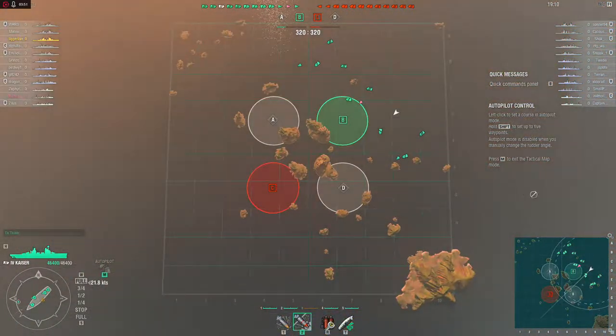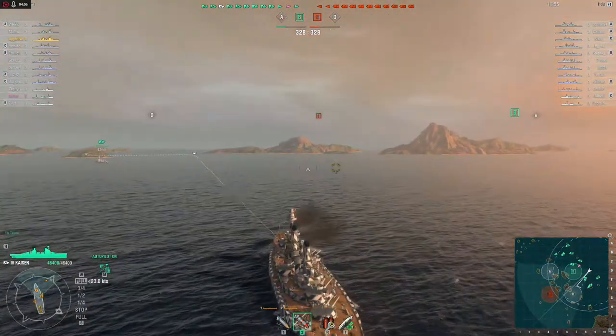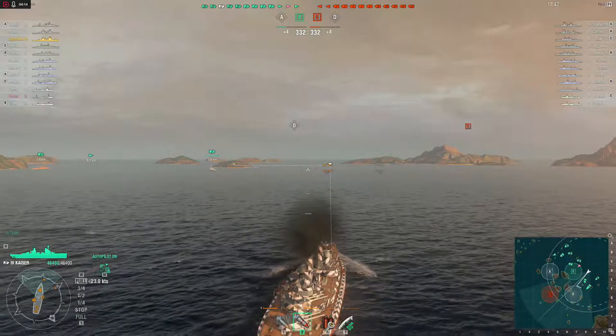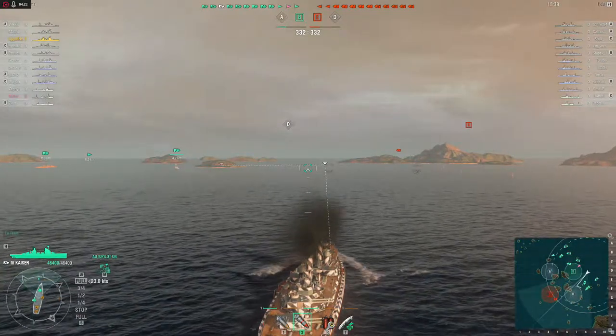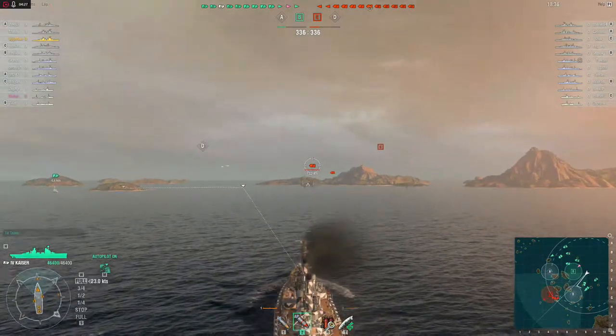Let's go into the map and set my autopilot right there, and get my side out. They're called HE and AP bullets — they take time to reload. If I press T, you can only use it like four times but it makes you go real fast. R you use when you're flooding or on fire — it helps repair that.